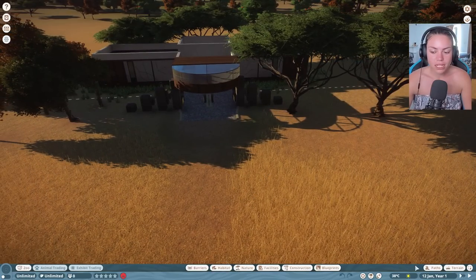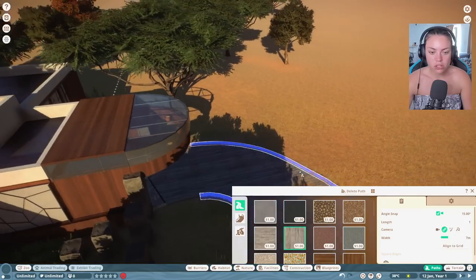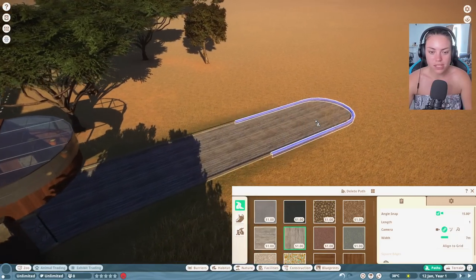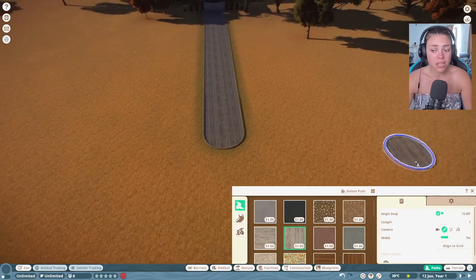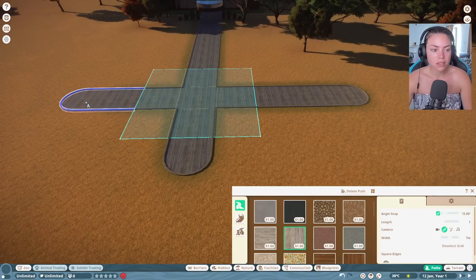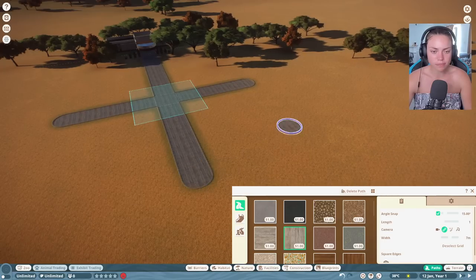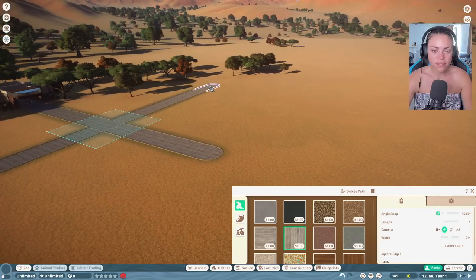So what we're gonna be doing today is building a sanctuary for these beautiful horses. We might make like a Wild West thing, we might try and breed them and stuff. This is our first ever look at them - I haven't looked at them yet. This is only in sandbox mode, so I'm just gonna make it very basic for now.